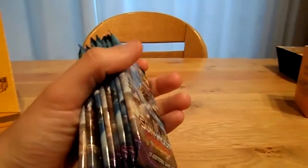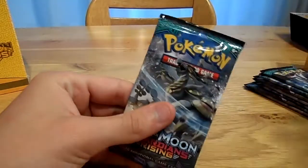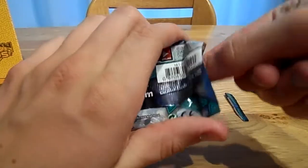Those packs are eager to come out. Let's put that there and move it aside. Let's adjust the camera. Let's start with a Kommo-O pack and use the scissors to open the booster packs because they're quite nice.